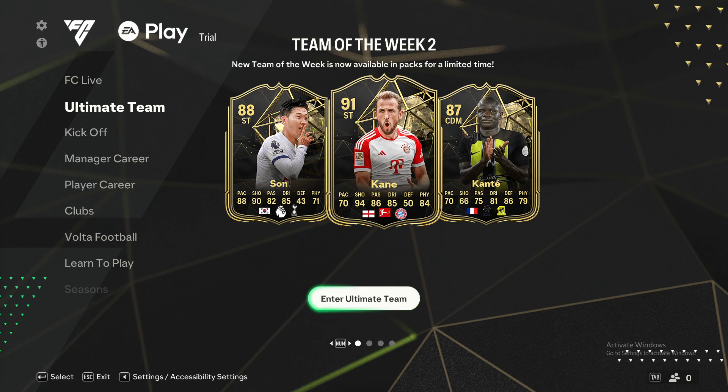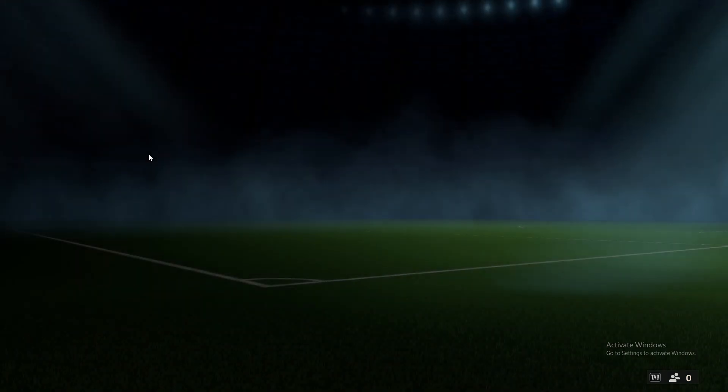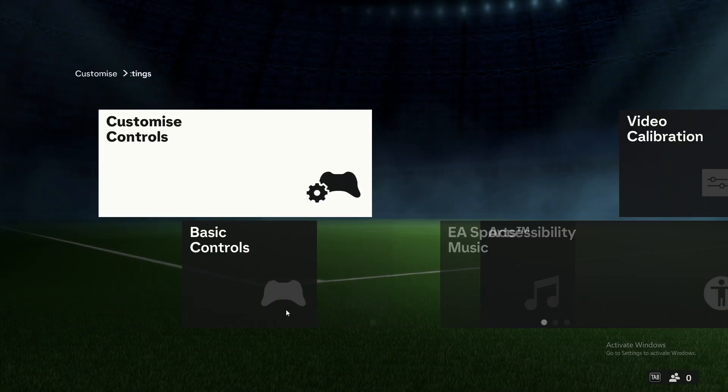So first of all, what you need to do here is load up your game and then you should see a similar window like I'm seeing here right now. And then on the top left you should see a gear icon, so you need to press on that. Then you need to press on settings, the first option.